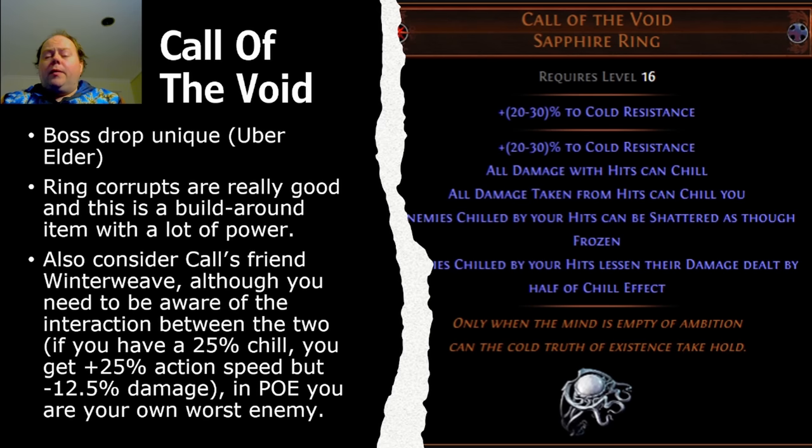There are a number of really interesting ring corrupted implicits — things that increase the effectiveness of specific auras on you. These are really worthwhile if you can get them. Call of the Void is a pretty cheap item that is very good on certain builds. It's a boss drop unique from Uber Elder — not to be confused with Uber Uber Elder; this is just the normal Uber Elder fight that's been in the game since patch 3.2. Ring corruptions are really good and this is a build-around item with a lot of power. You should also consider Call of the Void's friend Winterweave, and you might actually double corrupt Winterweave as well, although you need to be aware of the interaction between the two. If you have a 25% chill on you, you get a 25% increased action speed boost, but you also get minus 12.5% damage from how Winterweave interacts with Call of the Void — enemies chilled by your hits have less damage dealt, and half of the chill effect applies to you when you're under the reverse chill you've self-inflicted.